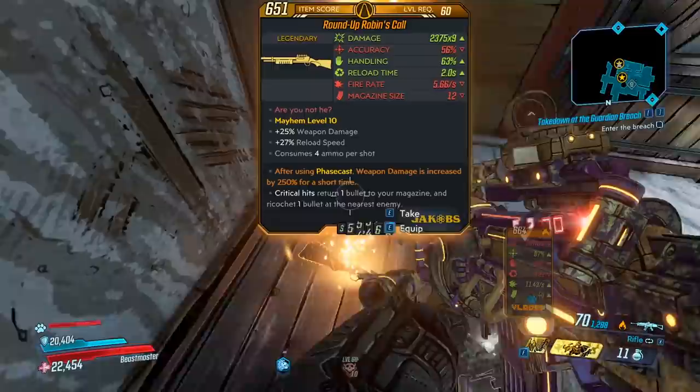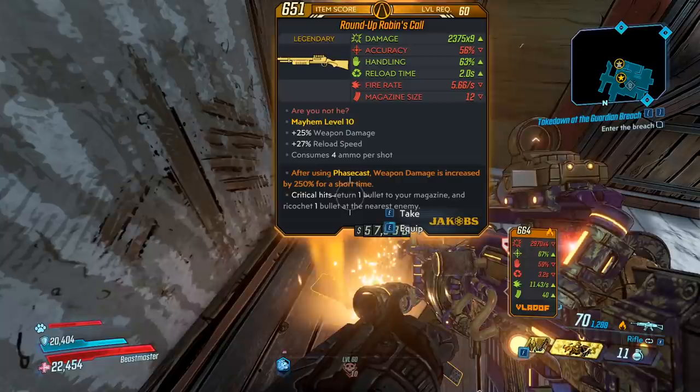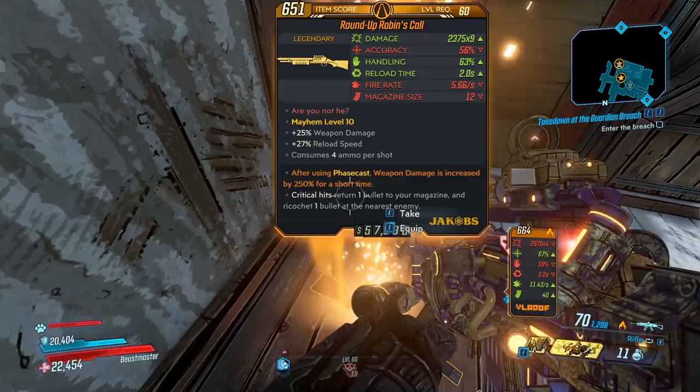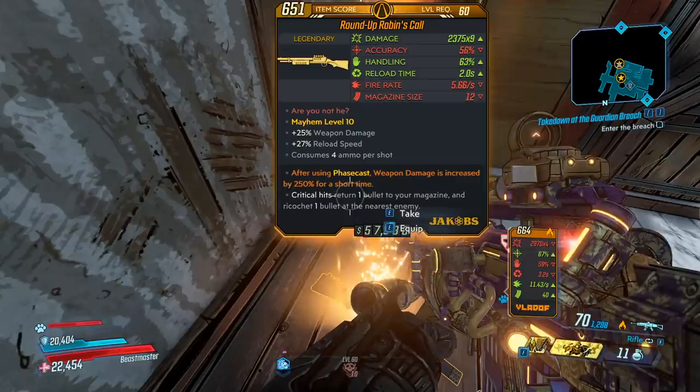I think we got it. Let me clear out the enemies and we'll check it out. We have ourselves the Robin's Call. Damage, not bad. Accuracy, average. Handling, okay. Reload time, pretty fast. Fire rate, in the middle, not too bad. And mag size, 12. Red text is 'Are you not he?' Bonus weapon damage, reload speed, and consumes four ammo per shot.